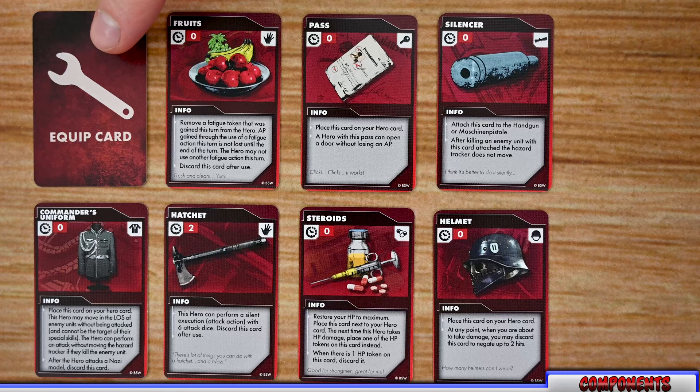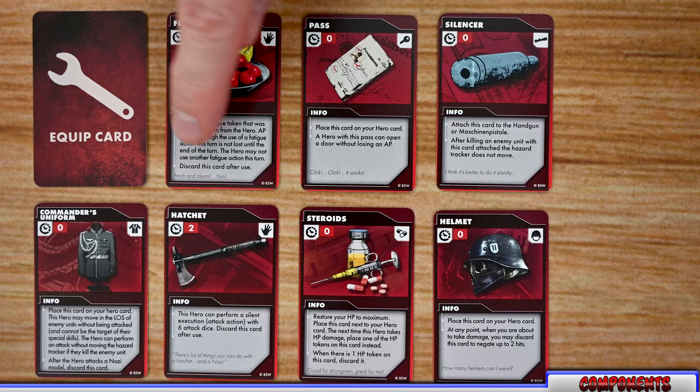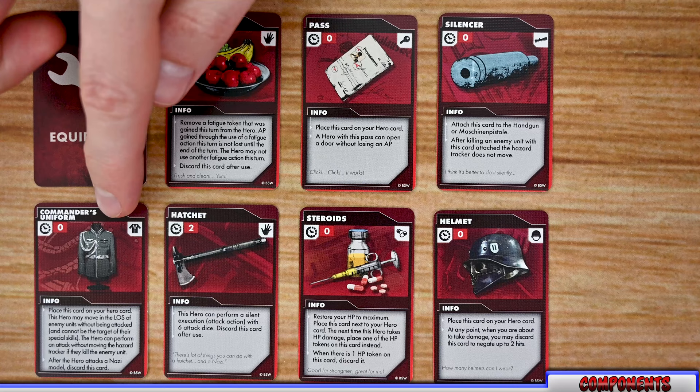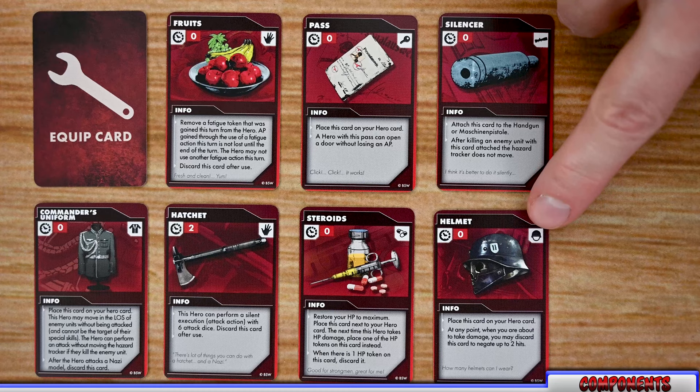The equipment deck contains a ton of different types of equipment. Each card lists the name at the top along with the action points you must spend to use it, a description of its effects, and the type of card it is in the top corner. There are a whole collection of types including suits, consumable cards, other cards, attachable cards, armor cards, and booster cards.